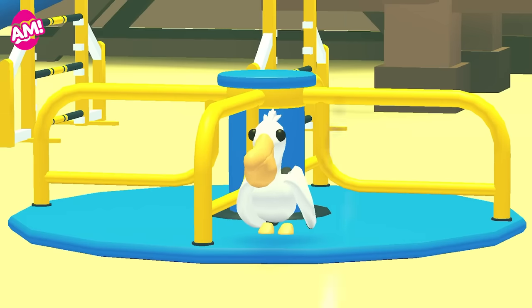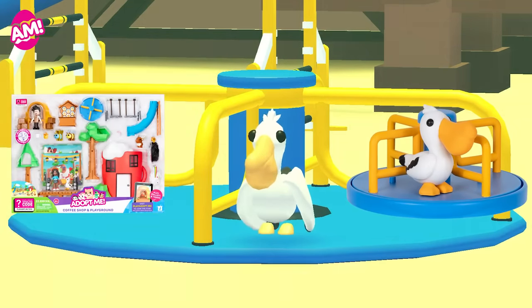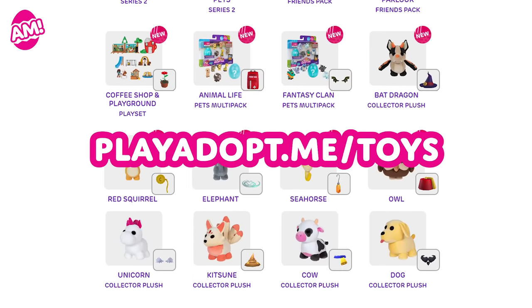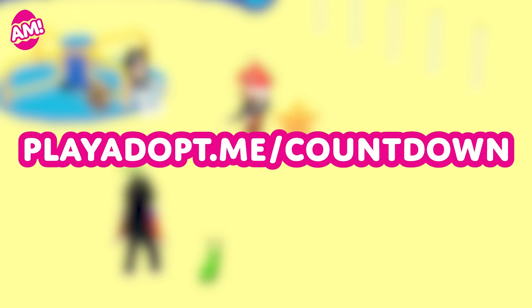You can adopt the pelican in real life too — it's featured in our coffee shop and playground set. Head to playadopt.me/toys to see the full range and find retailers in your region. Go to playadopt.me/countdown for a live countdown to the release of the pelican and eel and trading improvements update.